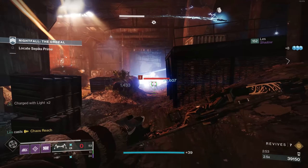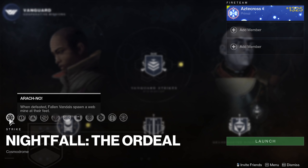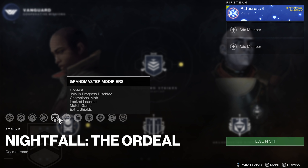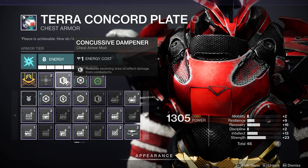This is a Grandmaster Nightfall, meaning everything is on the modifier list, and you have to be 1325 power to even attempt it. It comes with Arachno, which allows Fallen Vandals when defeated to drop webmines at their feet. Champions for this Nightfall are Overload and Barrier Champions. Radar is also disabled. Grandmaster modifiers include Champions Mob, Lock Loadouts, Match Game, and Extra Shields. You have Limited Revives, as well as Sepik's Gaze, which increases incoming Arc and Splash damage — you may want to load out Arc Resist mods and a Concussive Damper mod for more survivability.